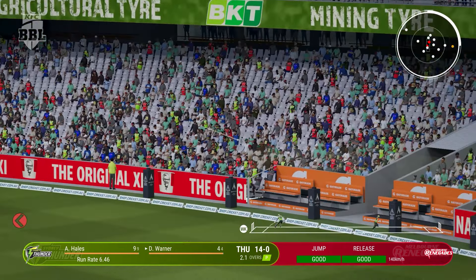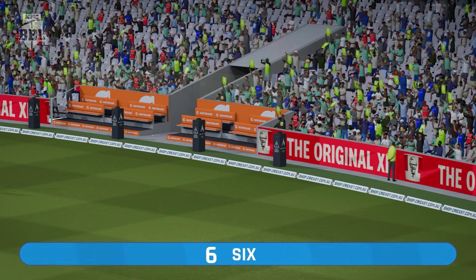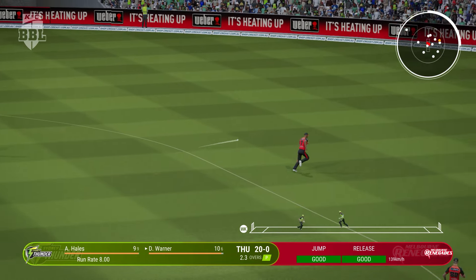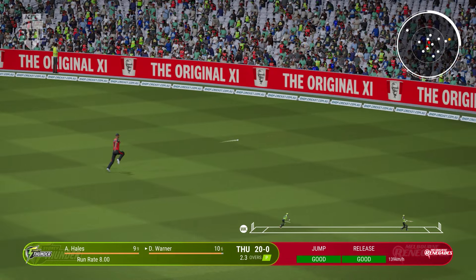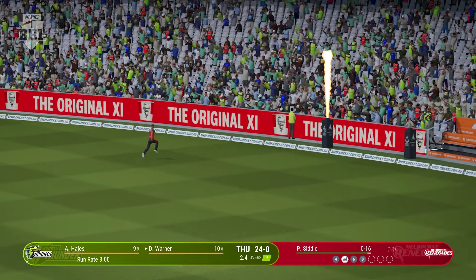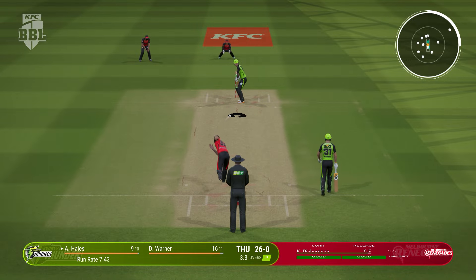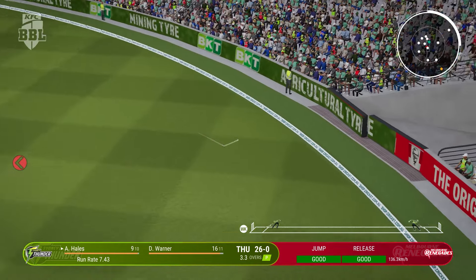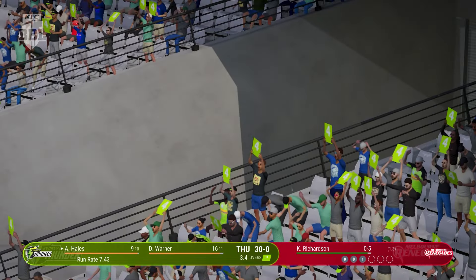Oh wow! That is out of here — that could be out of the ground. Onto the front foot, super shot, should be four. Four runs. They were so still at the crease. Hales wants a fair piece of this bowler. Driven again, in the air this time, but it's four more.